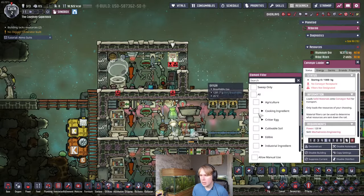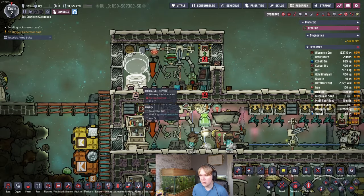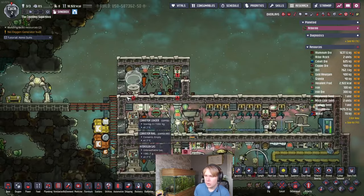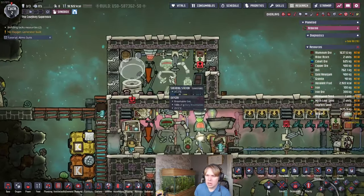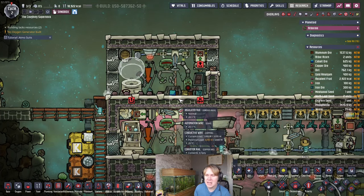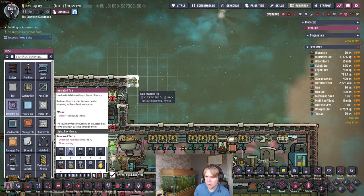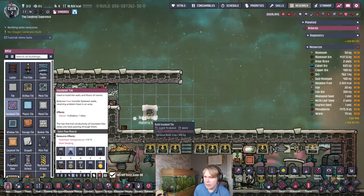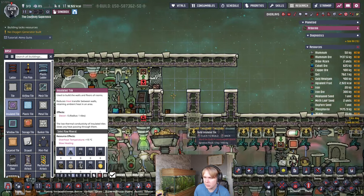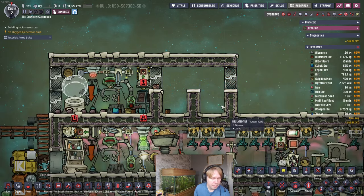You're not going to need these incubators permanently - this is just to get your initial Drecko population up so you can get your food production going as long as possible. Make sure to set this drop-off to sweep only. The adult Dreckos will come in here, get sheared once, and then we're actually going to want to kill them to get the meat. We'll do that automatically in a drowning room - a compact five-by-five area design that fits right over here.